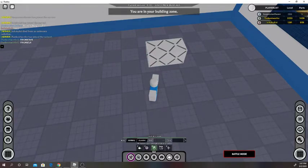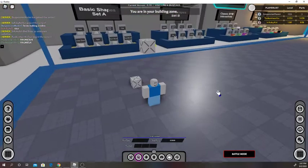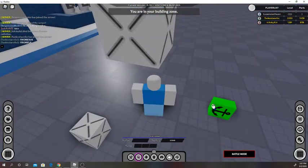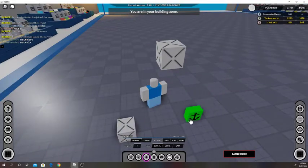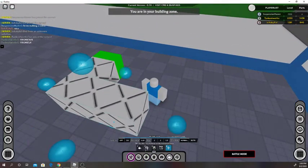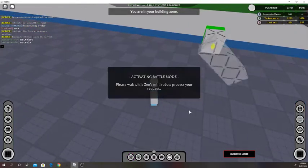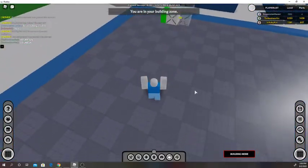We can also use a hinge, which is a way to turn something. I'll grab an anchor part here — basically if you're in building mode your parts won't fall, but if you go into battle mode they will. An anchor will prevent it from falling. If we put a block on the hinge here and then make it transparency 0.5, you can see that little thing rotates on there — it's basically a spinning hinge.